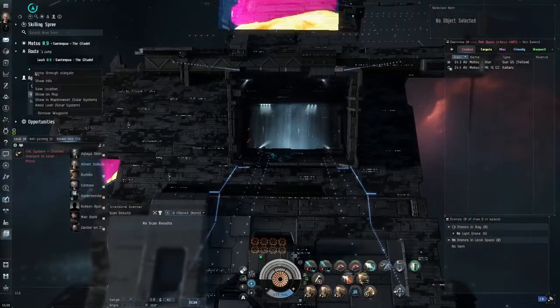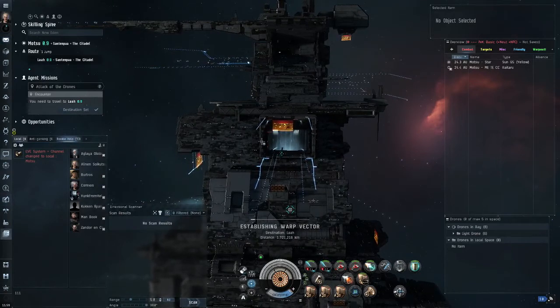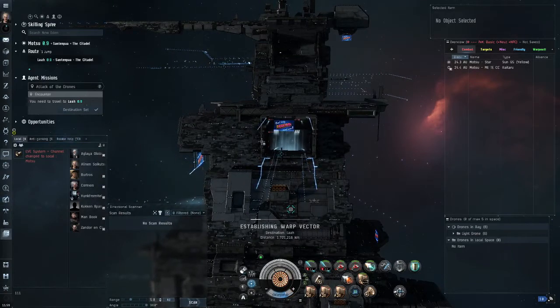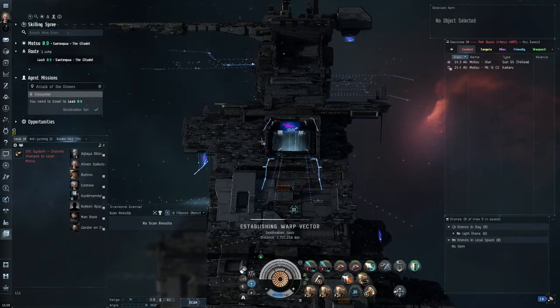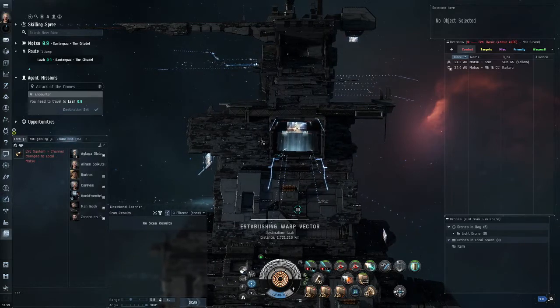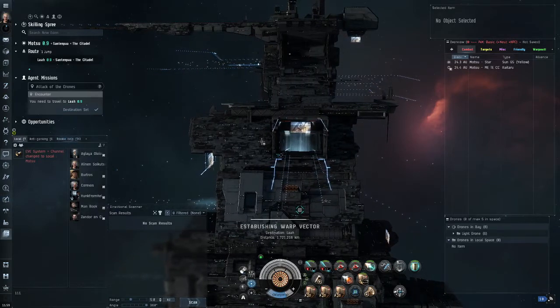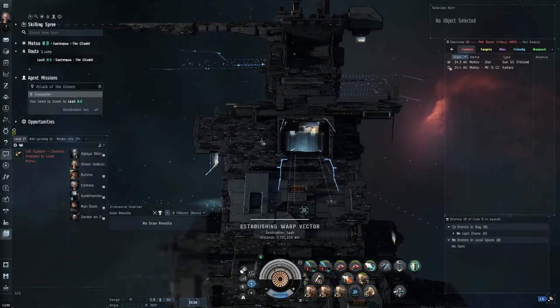Sometimes I make a mistake and trigger reinforcements - with like five better ships coming in. I was almost dead. I had to micro jump drive away from the danger area and then warp out and warp in again.